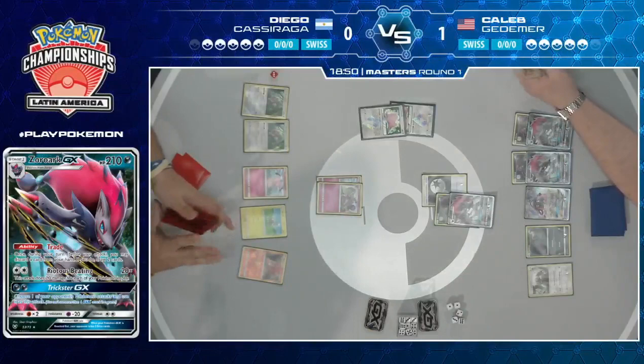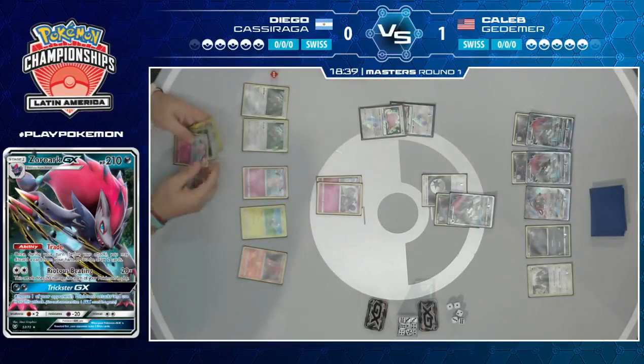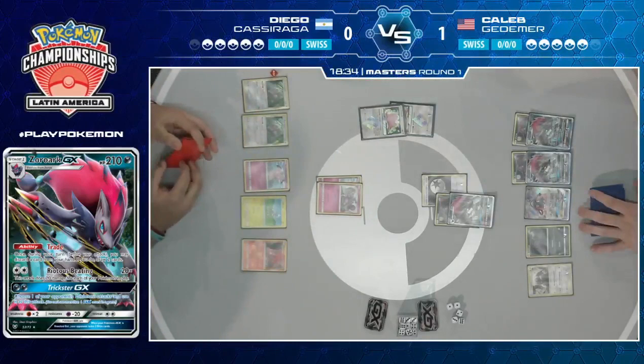There's a Nest Ball from Diego. Does he have access to Fairy Energy? There's an Instruct — it's a Snubble. No. He actually has two cards in hand he can't play down this turn and passes. That is not ideal for Diego at all. Now Caleb has another turn to decide how he wants to approach this.